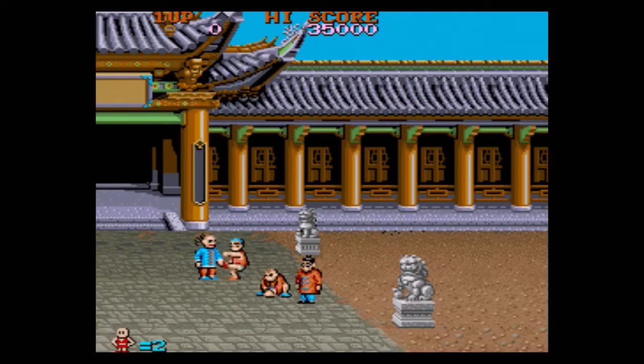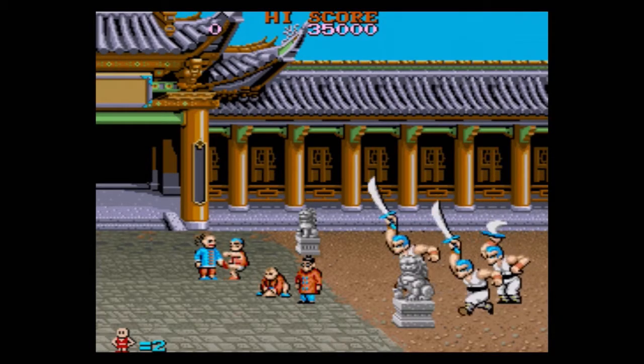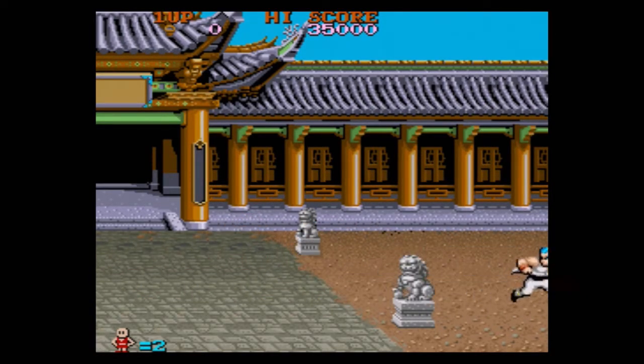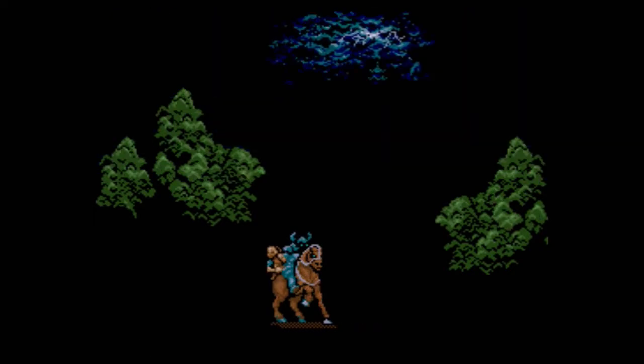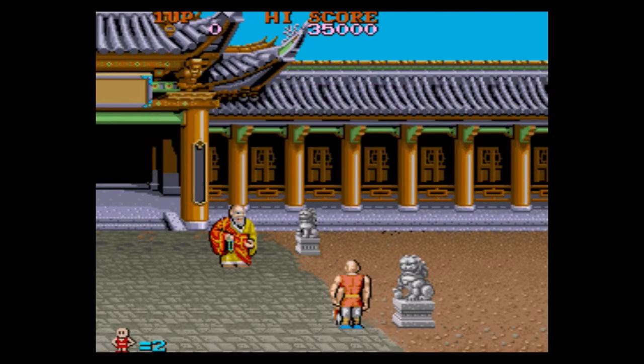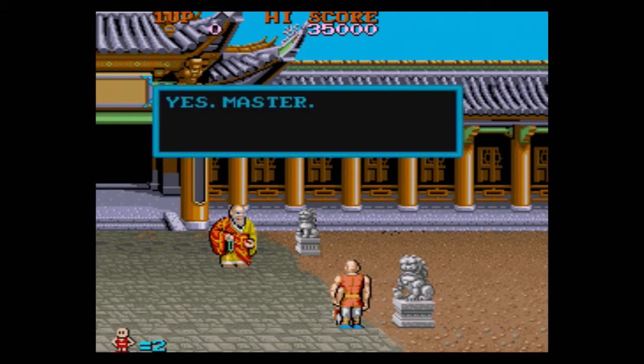Two players. Well, we're not going to play with two people today. We only have myself. Hello children. Kidnapped by the blue hairs. Those monks didn't have a chance. There's a cool guy on a horse during a thunderstorm. Go save the children, chap.